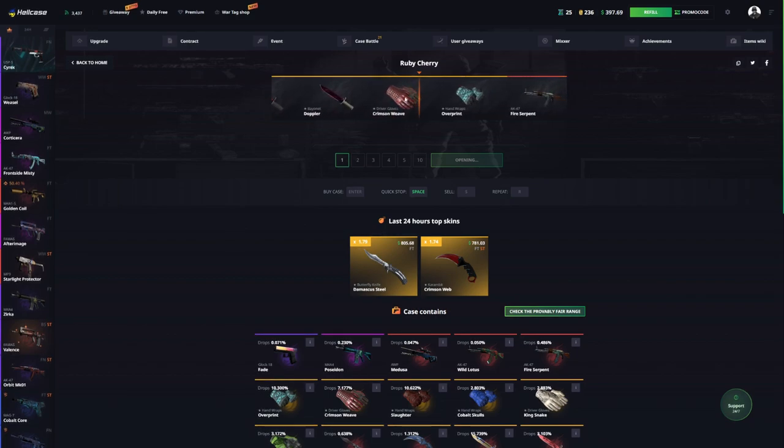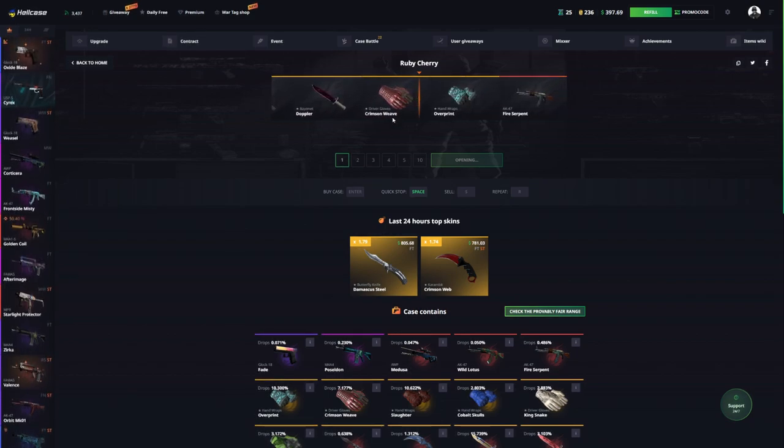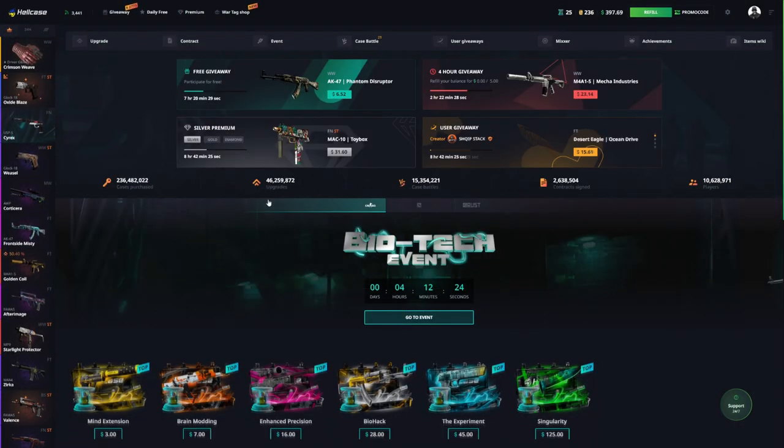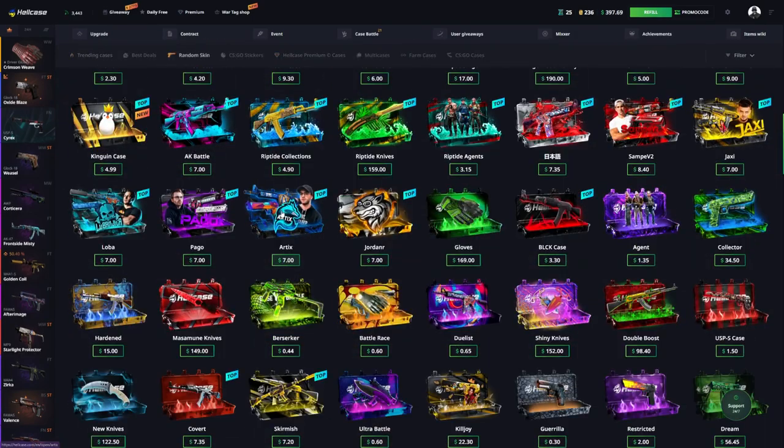We'll spend 450 on the Ruby Cherry and see if we can get anything good. Okay, I think that's not too bad actually — it's like 350, we lost about 100. So 369 — we lost a little bit but still not too bad. We can upgrade that with the potential to make more.